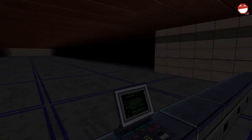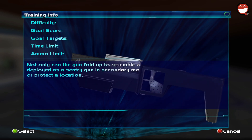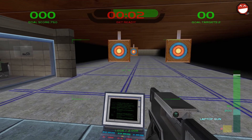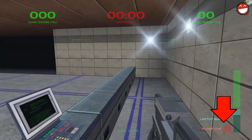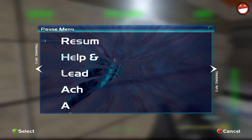Obviously you need to be in the firing range, so make sure you're there. Select the laptop gun — any difficulty will do. Now during the countdown to begin, turn around to the wall behind you and select the secondary firing mode and pull the trigger to throw it out when you can.